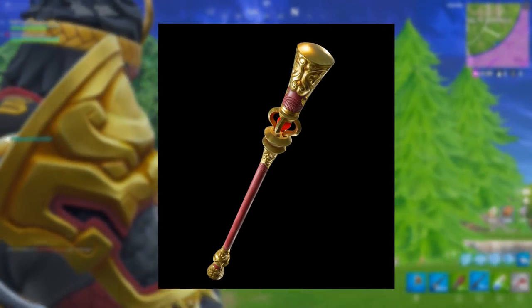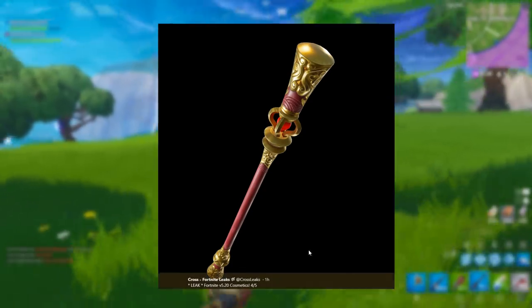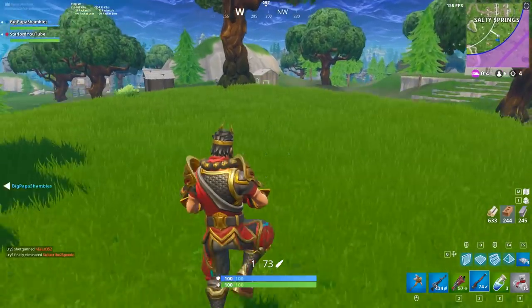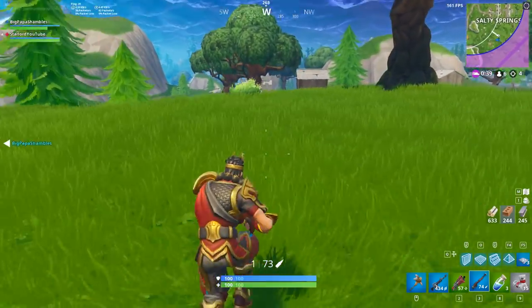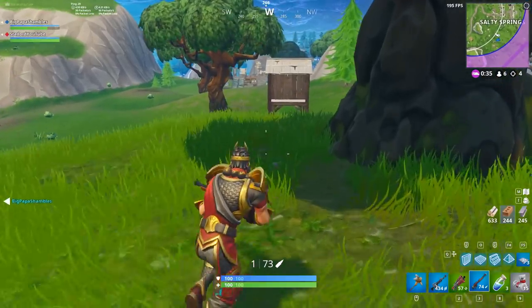We also have the Jingubang pickaxe to go with the Wukong character, which we've been waiting for for quite a long time. It's described as 'Fit for a King.' Very very cool indeed — I really like that one.